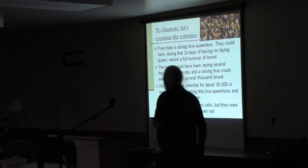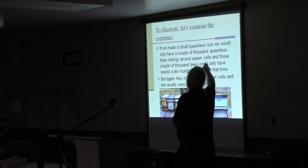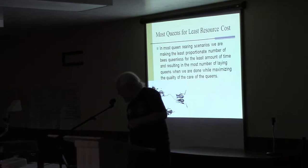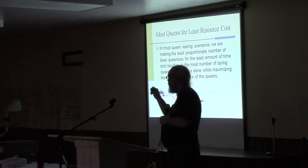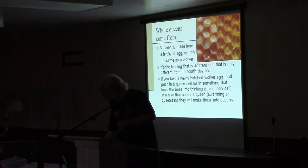The problem with just taking a small queenless nuke is you'd only make a few thousand bees queenless and end up with one queen, and they may not feed her that well. But if I've got foundationless frames with no wires and I make the hive queenless and compress it down, they're going to raise a bunch of queen cells, and chances are a good portion of these I could cut out. I could make them queenless, come back in ten days, cut quite a few cells out, put them in mating nukes, and get maybe ten, fifteen, or twenty queens instead of one.